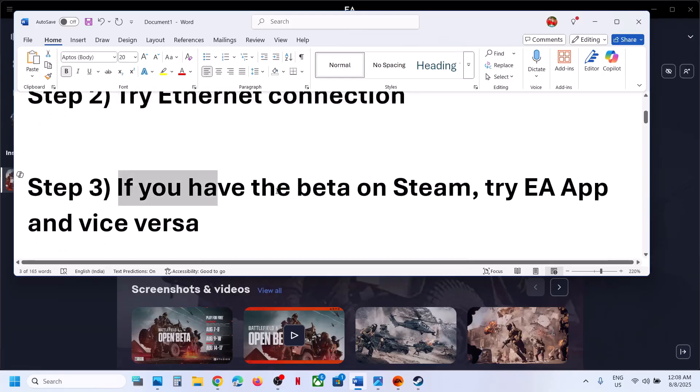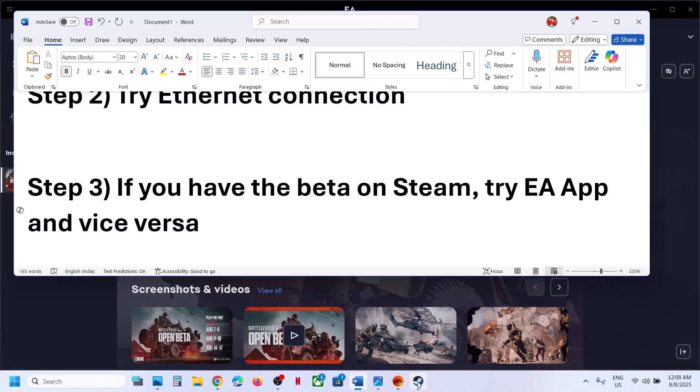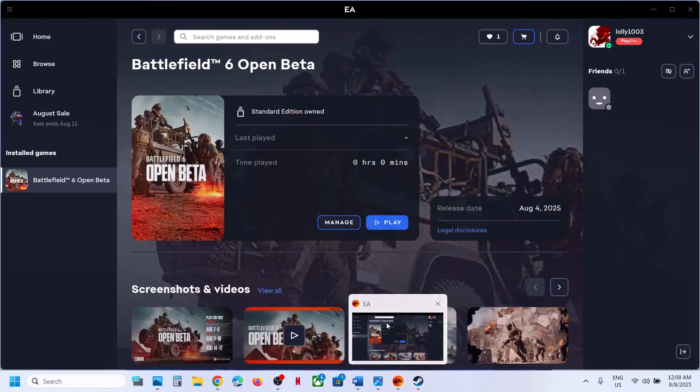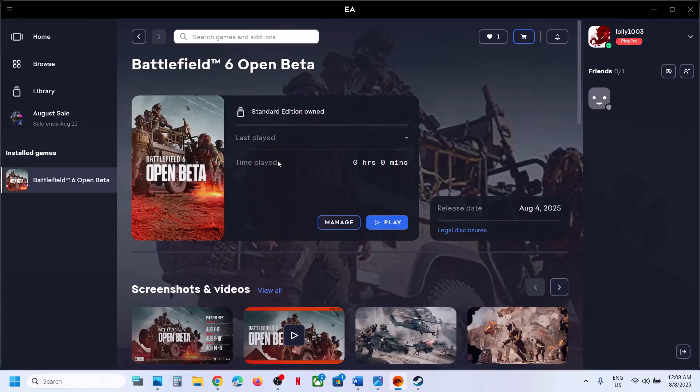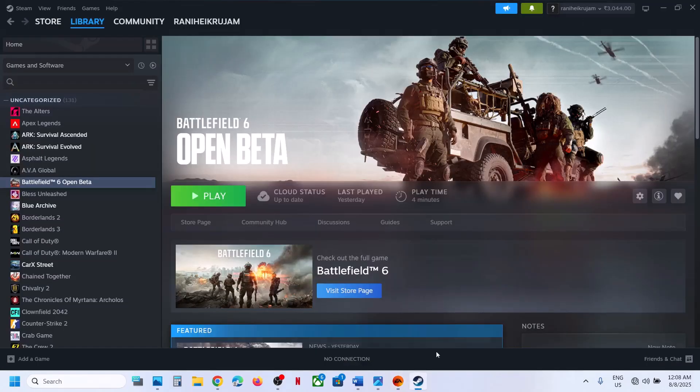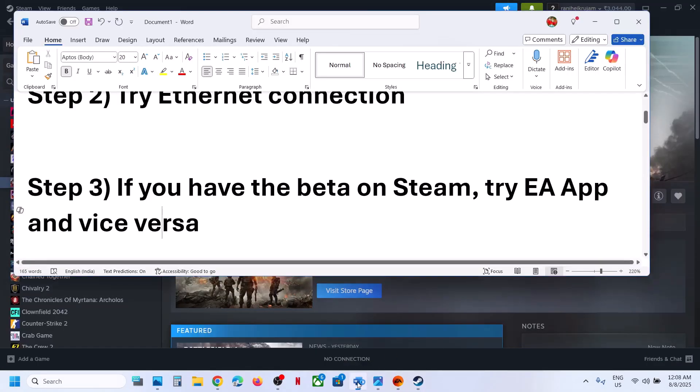The next step: if you have the game on Steam, try the EA app instead. Install the EA app, log in — the beta is open for everyone — and try to play from there. Conversely, if you already have the game on the EA app and are receiving the error, try Steam. This has worked for a few players.